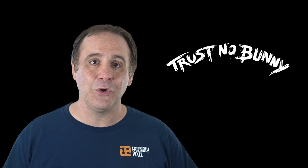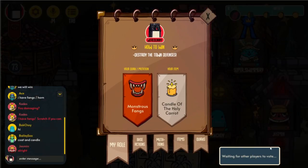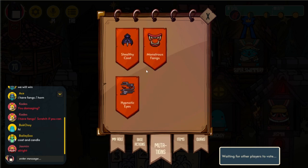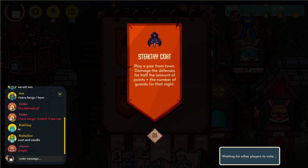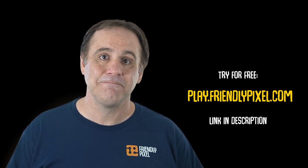And that's how you play Trust Nobunny. If you have any questions in-game, you can click the house icon in the top left corner to explore a list of all the items, quirks, and mutations that could come up in play, but hopefully this should be enough to get you started for your first game. The townsfolk try to overcome their quirk while defending the town for five nights, while the werebunnies pretend to be townsfolk so they can sabotage the town's defenses. If this sounds like a fit, you can pick up a copy on Steam right now, or you can try it for free at play.friendlypixel.com. Thanks.